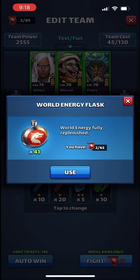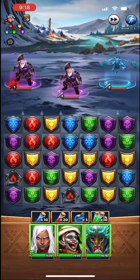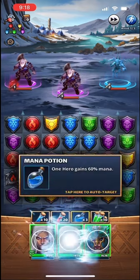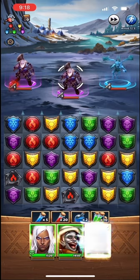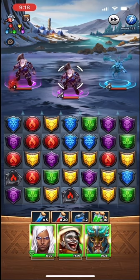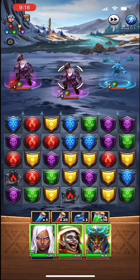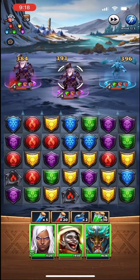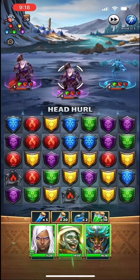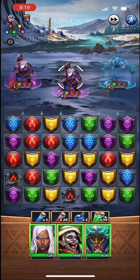Next, we're going to fire Almer, Franz, then Marcel. There's always going to be some variation in damage. Almer's average hit is 150. Franz next at 391. Marcel has a big one here — 965, way bigger. Average hit per enemy: 1506. Total damage to 3: 4518. Way bigger.